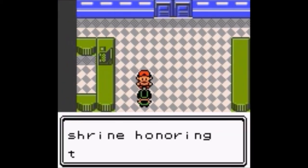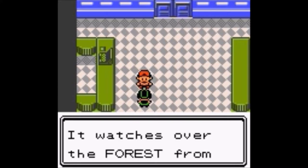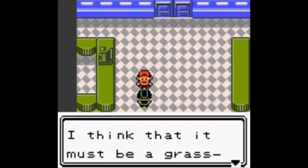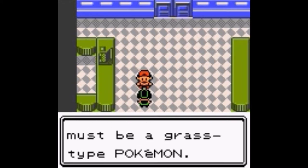Another character says 'Did you see the shrine honoring the protector? It watches over the forest from across time. I think that it must be a Grass-type Pokemon.' Alright, so now we're at Route 34.